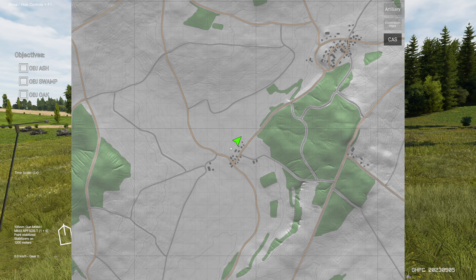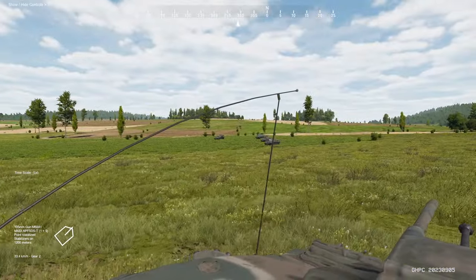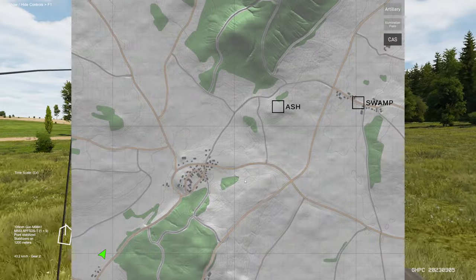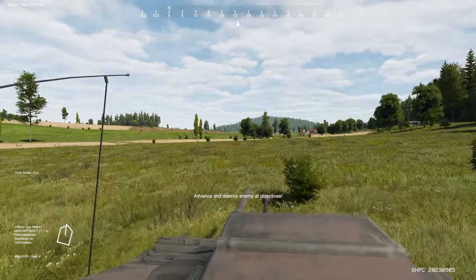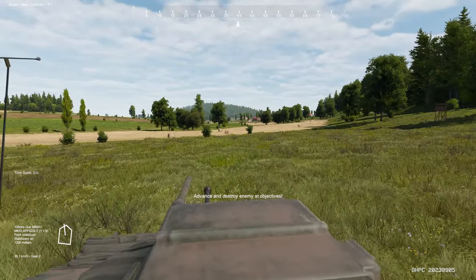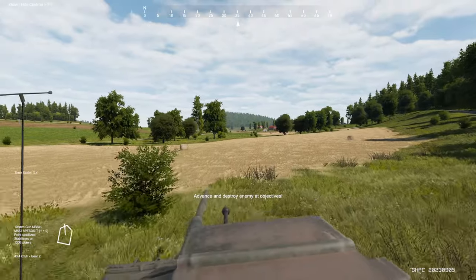I'm going to pause the mission and move forward. We are in a column formation, and 2nd platoon is to our left — they're going to be supporting us by fire. Before we advance, let's call in some close air support to clear the way. One thing I really appreciate about Gunner Heat PC is just how simple and straightforward the missions are — it's a really good way of learning. Hopefully you guys have been enjoying my content so far; I've been trying to make it more meaningful by adding some learning elements.